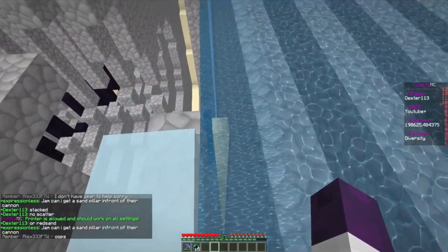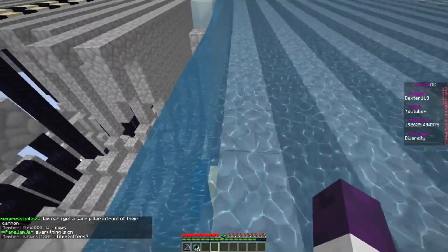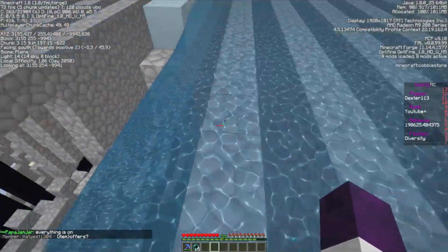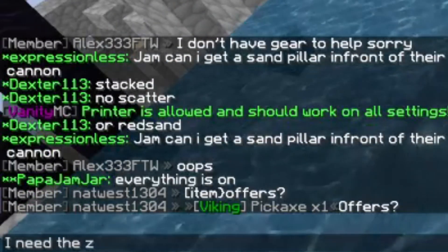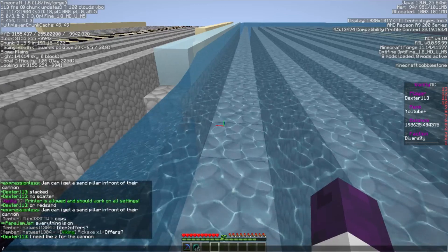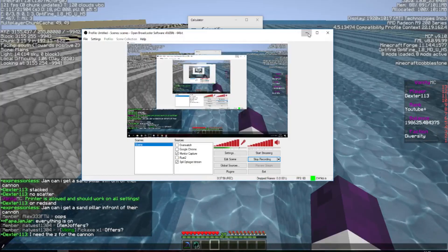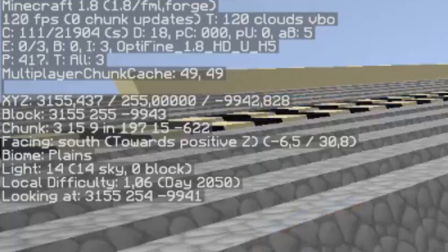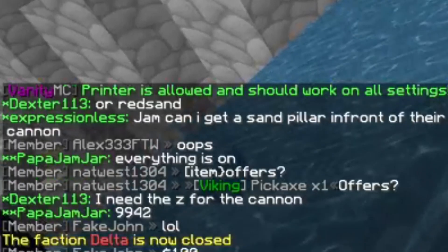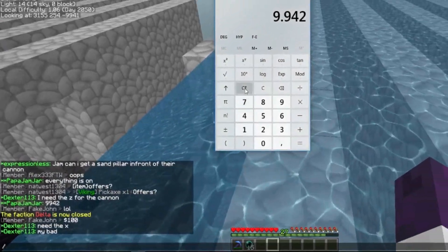Right now it looks like we have problems with our red sand. So what I'm going to do is quickly go over here — I need the set for the cannon. I'm going to open up my calculator and let you guys follow along on the screen. I know what the set is at the wall. The axe is what pretty much — if you look at the axe, that's when I go back and forward right here. It will tell me what the axe is.